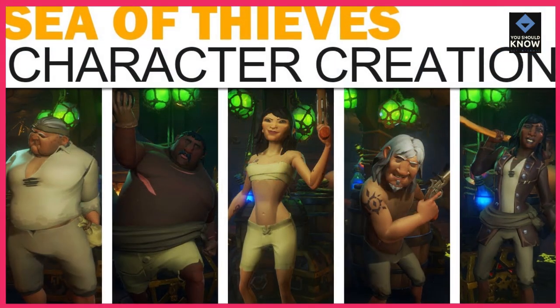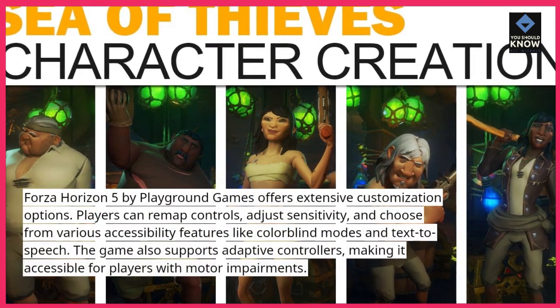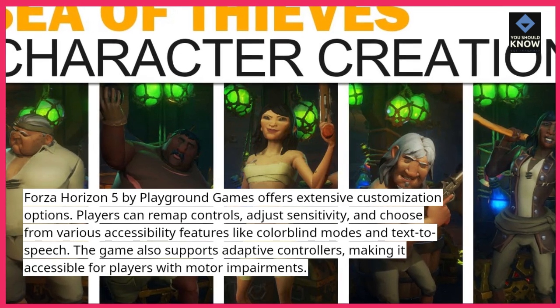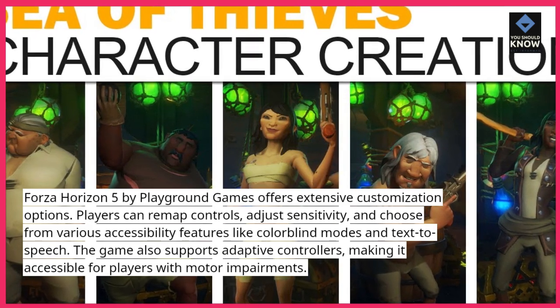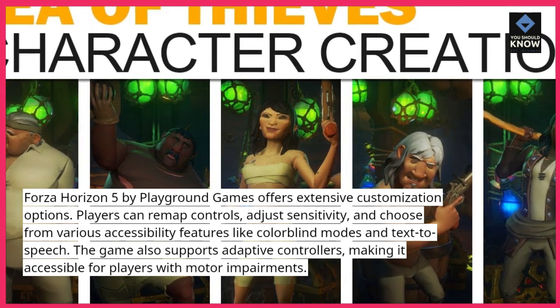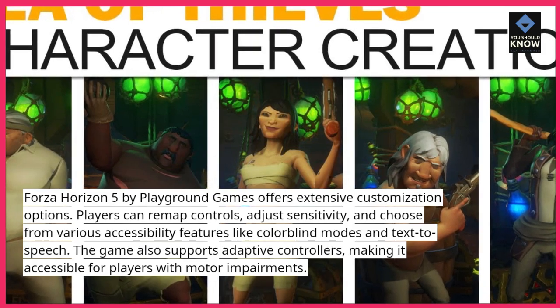Forza Horizon 5: Forza Horizon 5 by Playground Games offers extensive customization options. Players can remap controls, adjust sensitivity, and choose from various accessibility features like colorblind modes and text-to-speech. The game also supports adaptive controllers, making it accessible for players with motor impairments.